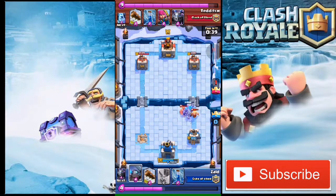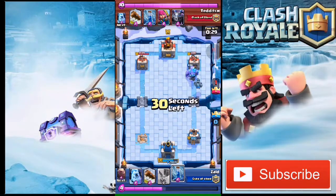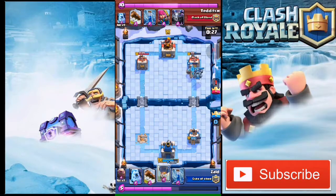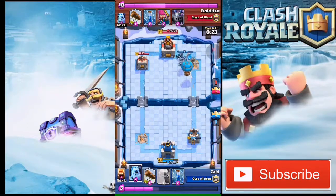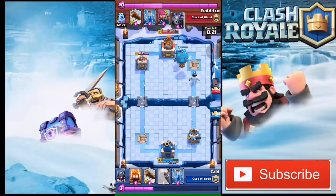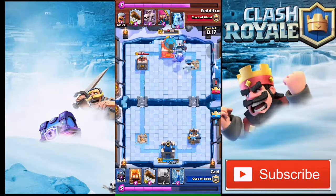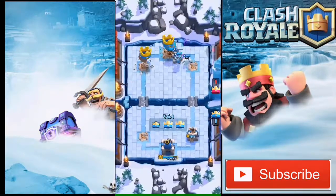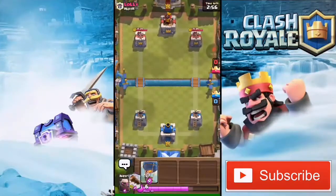Now it looks like he's not dropping anything, so I drop my mega minion. Mini Pekka goes in and they are just gonna take the tower out. Then I drop my balloon — there is no way he can defend this. He drops a mega minion but that's not gonna do anything, and we win the battle.